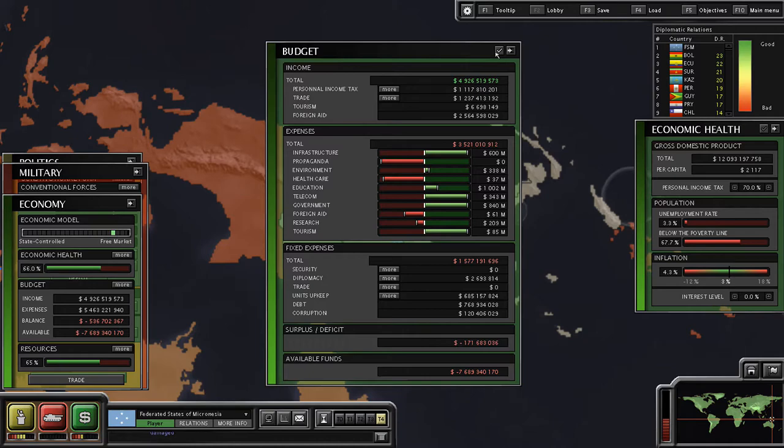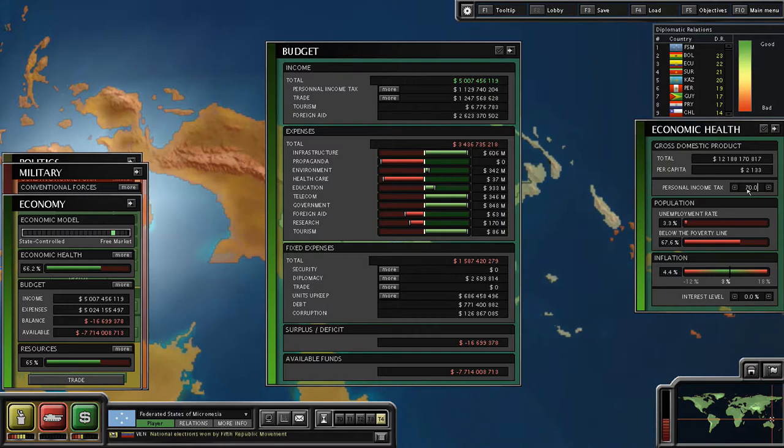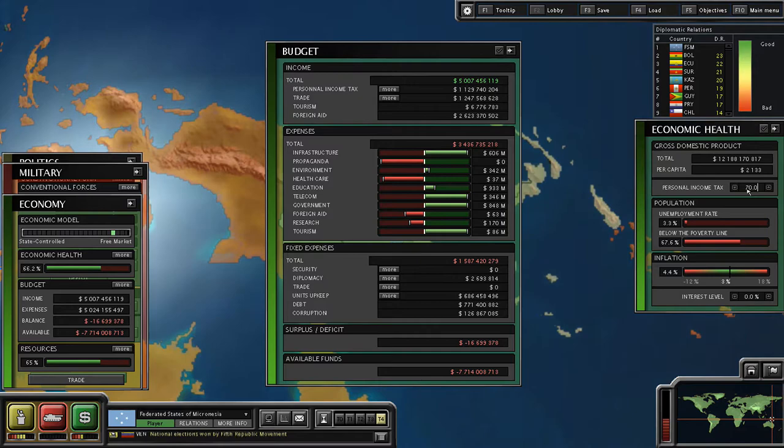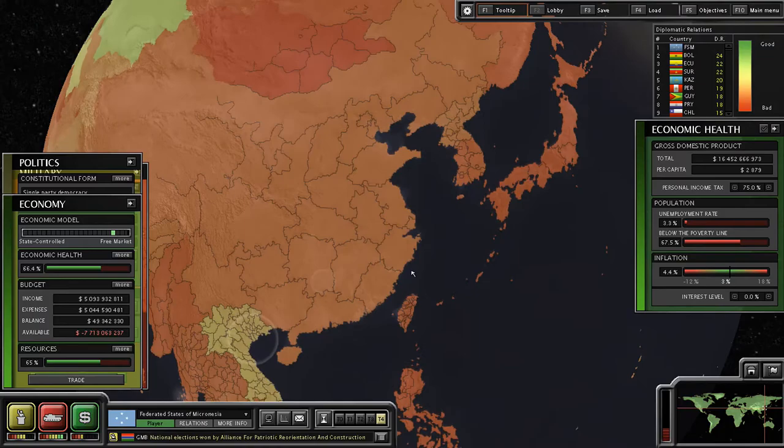We're going to have to lower our research spending and education a little bit. We can reuse textbooks a little bit more — we need tanks, okay? Your education is not as important as blowing people's heads off. We're still running a deficit, so I'm going to cut foreign aid. Still running a deficit — I'm going to cut research a little more and raise the tax rate to 75%. It'll have negative effects on our approval, but that's okay. Also we should stop bombarding ourselves — that's not good.